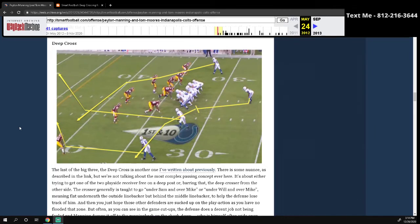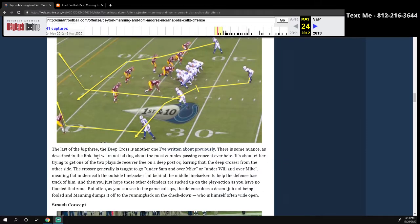The way you're going to run this in Madden will differ a little from the way the Colts actually run it, just because of how zone drops work in Madden and the ways people play defense. So we're going to dive into this one quickly. The article says: 'The last of the big three — the Deep Cross. It's about either trying to get one of the two play-side receivers free on the deep post — so you've got basically a double post — or, barring that, the Deep Cross from the other side.' The cross receiver is generally taught to go under Sam, then work to get over Mike — going under this outside linebacker and over the middle linebacker. Under Sam, over Mike.